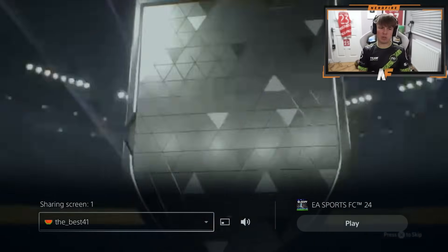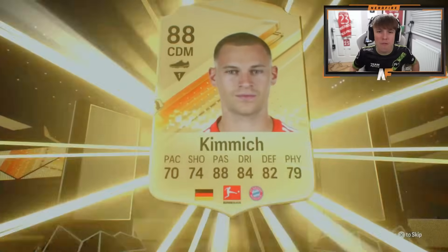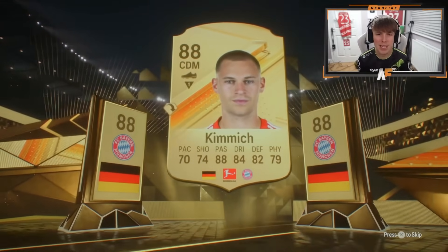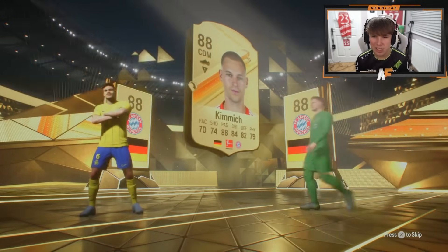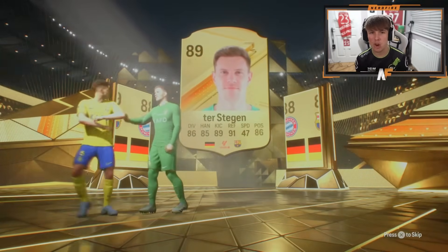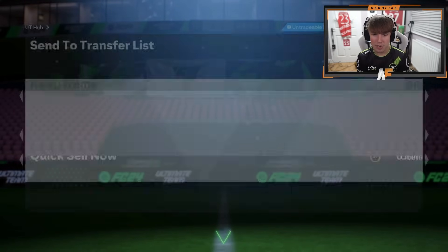Just joined in to the best share play and he's gone straight in with the 87 times 3 - Kimmich is very common in these packs. Kimmich on the front, who's gonna be behind with him? It's gonna be ter Stegen, 89 - so he's higher rated, maybe a winter wild card behind these two. Will it happen? No, sadly not this time.